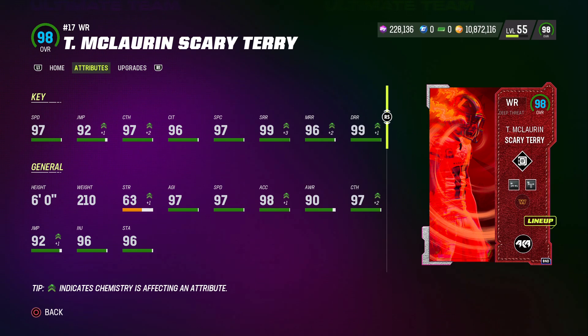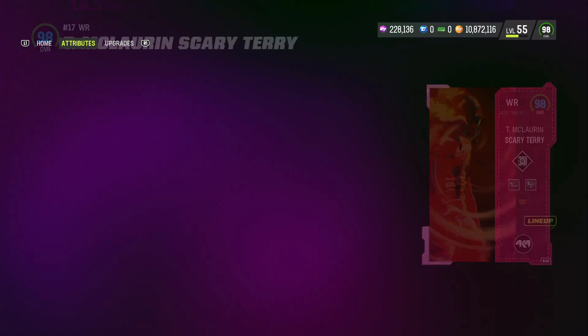Scary Terry has 97 speed, 92 jump, 97 catch, 96 catch in traffic, 97 spec catch, 99 short, 96 medium, and 99 deep route running. He is 6 feet tall, so he is my shortest wide receiver and will be my slot receiver.